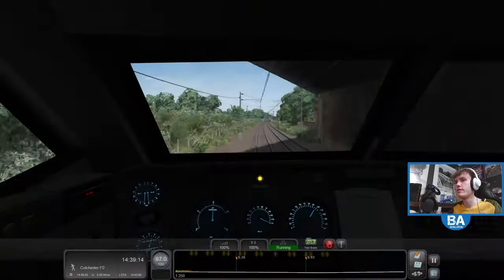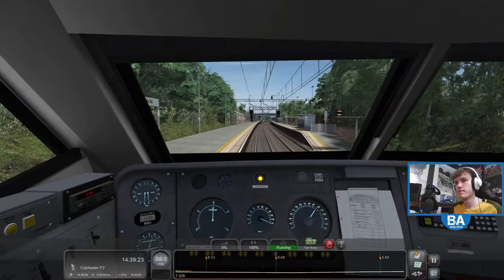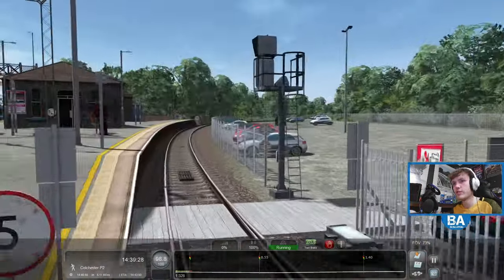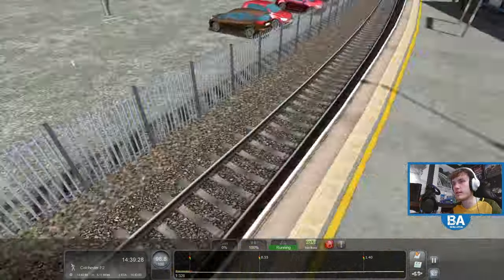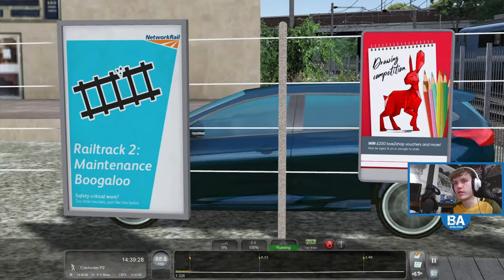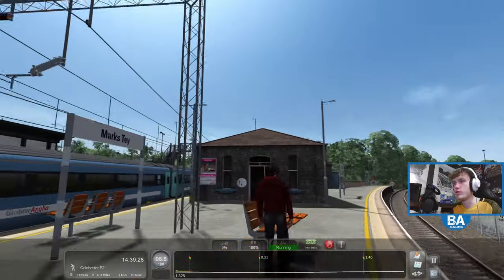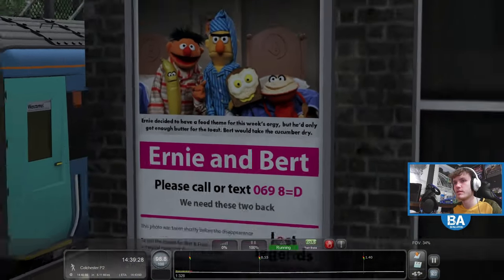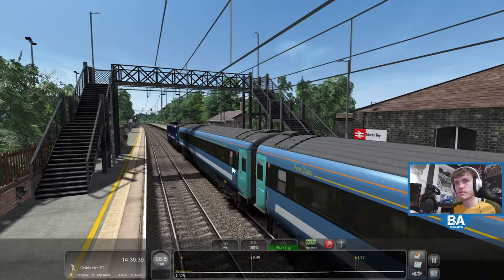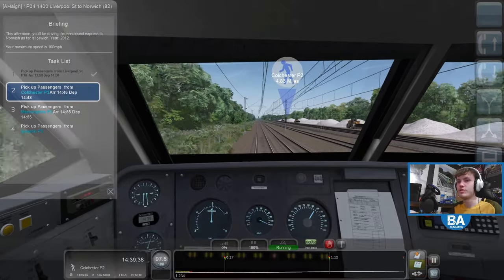We'll be on this route a fair bit. Right, Marks Tay — the branch off to Sudbury. Proper small platform. Let's have a look — does it have any signage for Sudbury? Some more modern assets being used. Colchester here we come — now only 4 miles away, so with the brakes on this thing we're going to start slowing down fairly quickly. Absolutely stormed by!